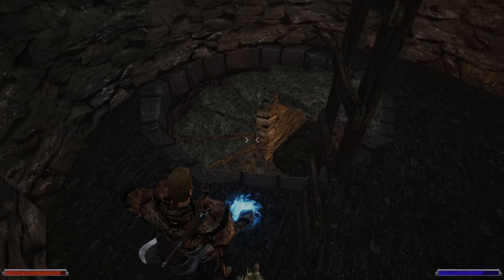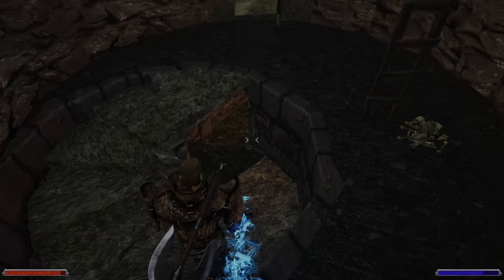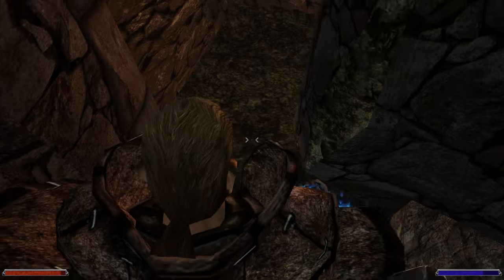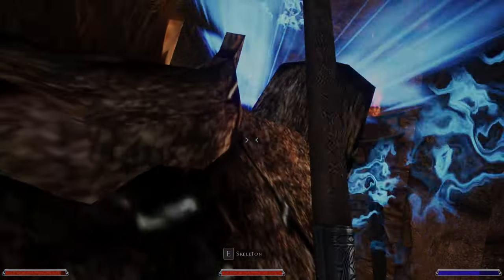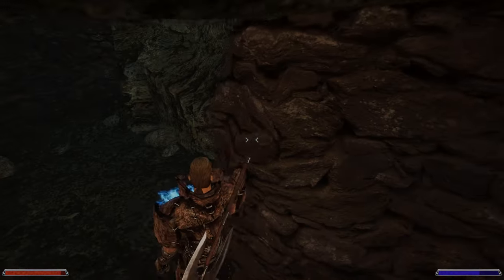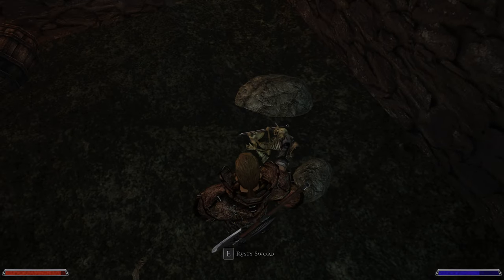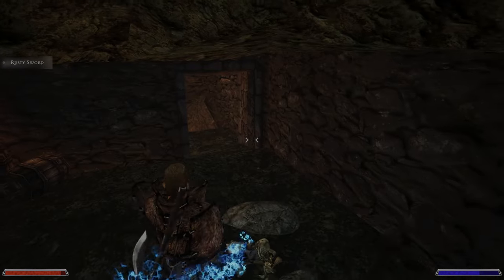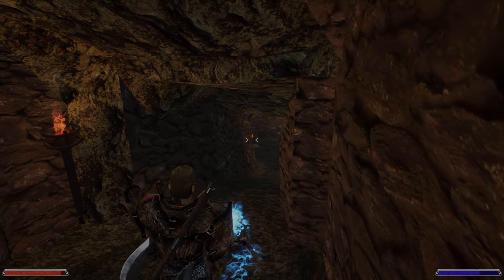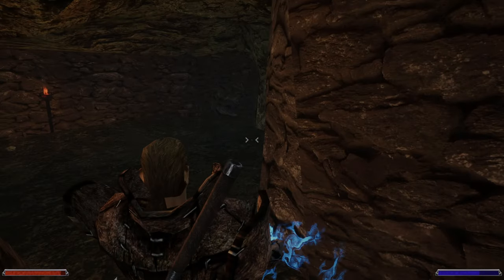Hello, Gothic fans, and welcome back to the worst let's play of Gothic One Unreal Engine. We are at a tower full of skeletons that we are about to start clearing out, because there are a lot of powerful stuff. Nice, one down, two down. I have no clue how many skeletons could there be, and I have no clue if we were here before. Probably we were. Do we see anything more from afar?